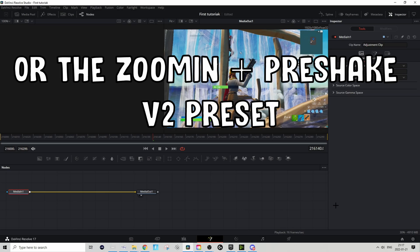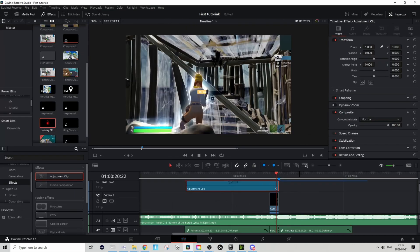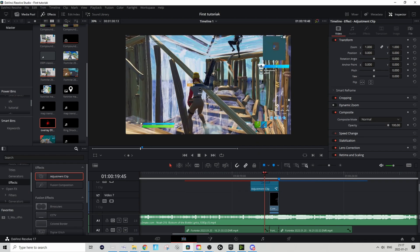Hover over it, go to the Fusion tab on the adjustment clip, and in the same Gold Draft folder find a preset called 'Zooming RP' — download that and drag it in. Sapphire plugin required again. Go back to the Edit tab, right-click on the adjustment clip and press Render Cache Color — that will reduce the lag quite a bit.